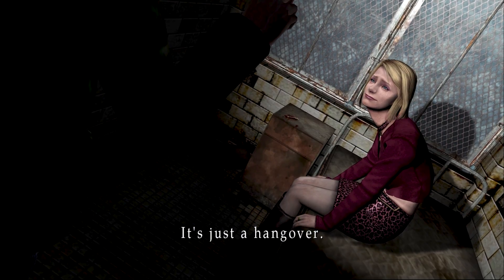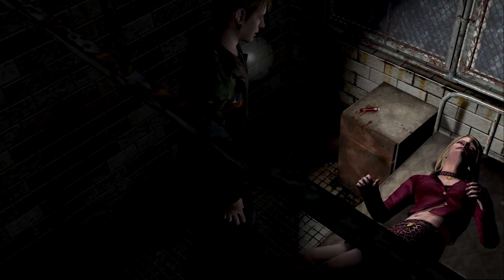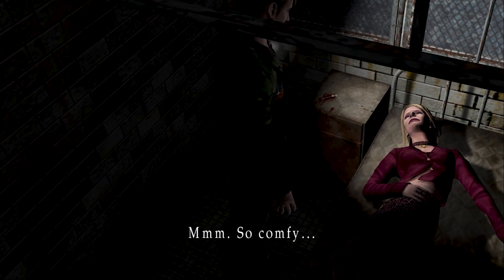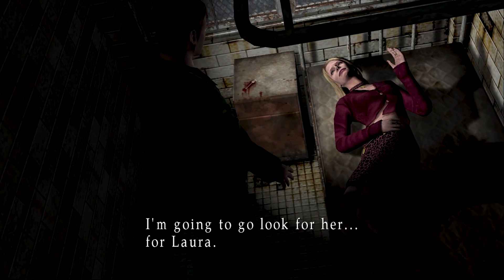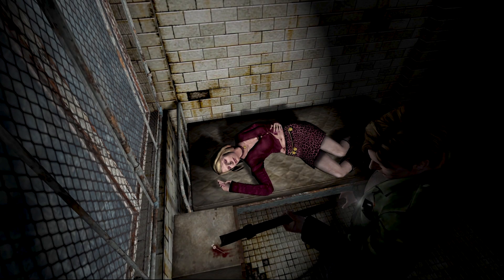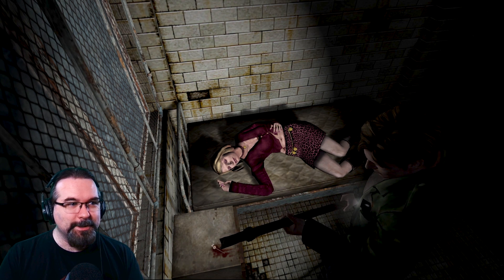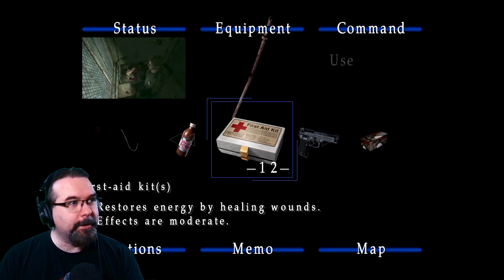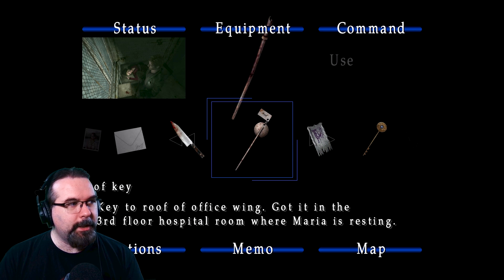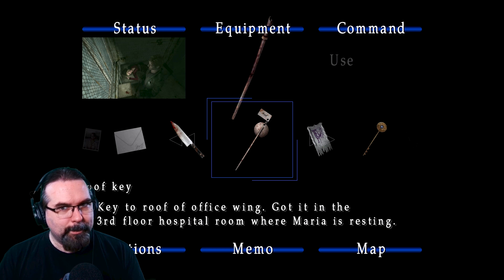It's just a hangover. You should rest. So comfy. I'm gonna go look for her — for Laura. I'll be back as soon as I can. That bed does not look comfy whatsoever. But James is apparently looking at something — what is this? Let's go: south for roof key. A key to the roof of the building, found in the third-floor hospital room where Maria is resting.